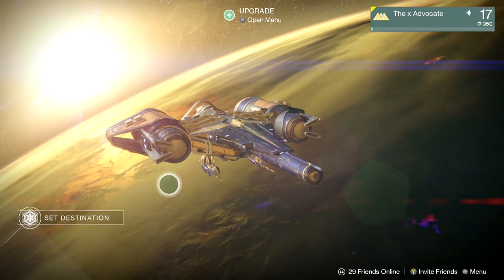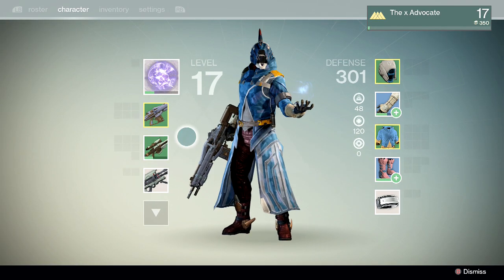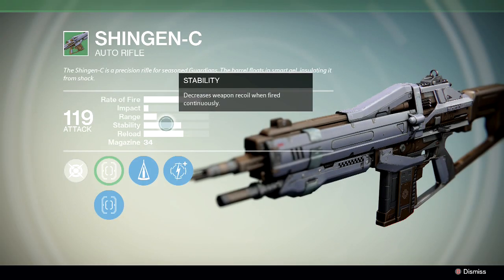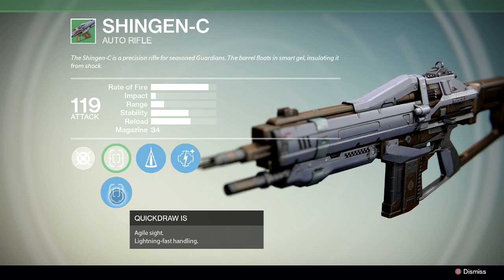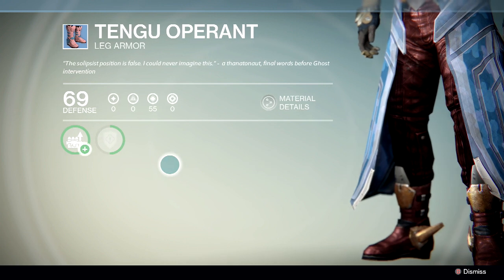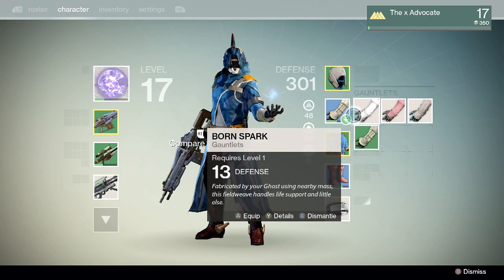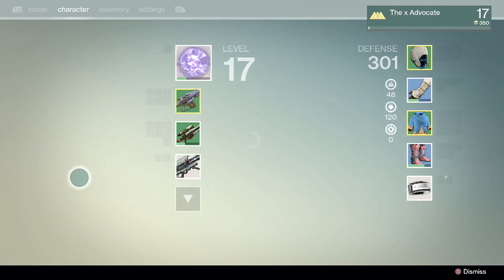How's it going everybody, my name is Landon and welcome to some more Destiny. I have some upgrades available, so I just want to show you guys my character. I'm level 17 now and I just did an upgrade to this weapon, the Shingen-C, raising the attack up to 119 from 111. I also have increased stability, agile sight, and lightning fast handling. I also got increased auto rifle ammunition carry capacity.